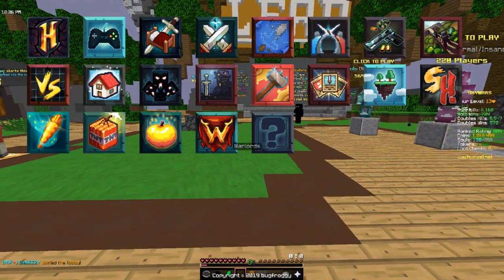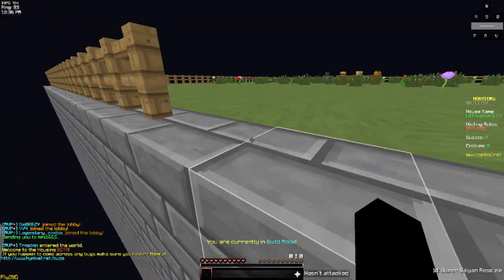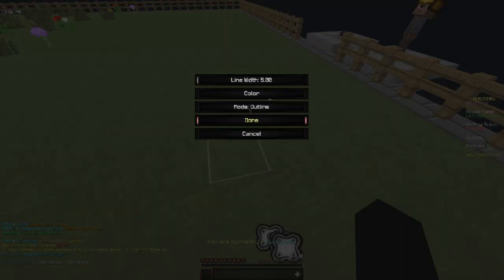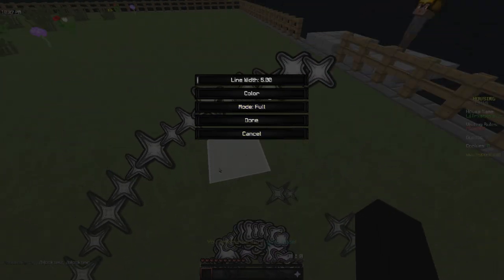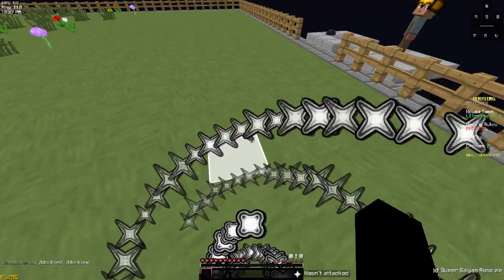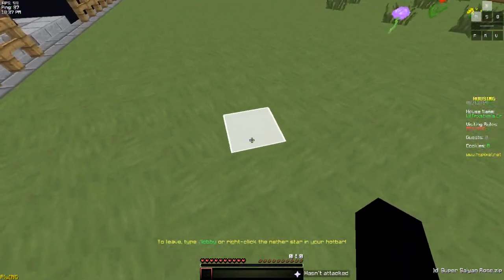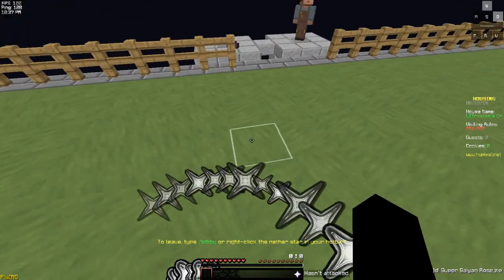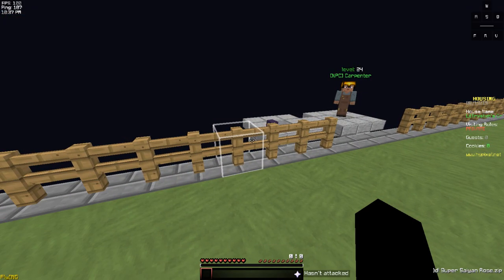Number one is block overlay. Block overlay is the little square that goes around the block. If you type the command you can change a bunch of stuff. I have mine pretty normal, but I like the white outline instead of matching the block — it's a lot easier for me to see, especially when I'm trying to mine in a closed space.